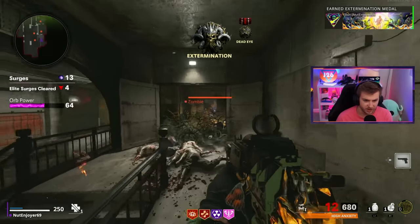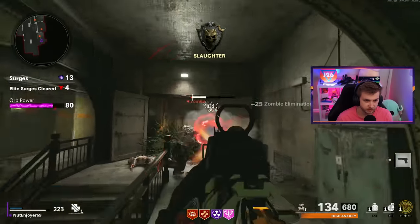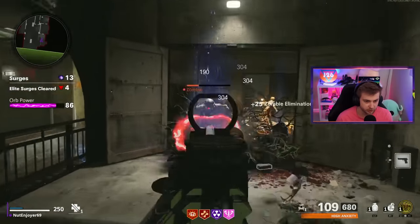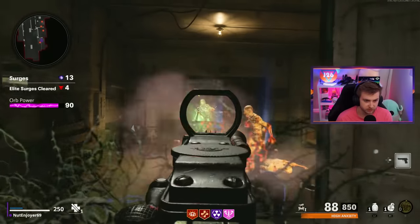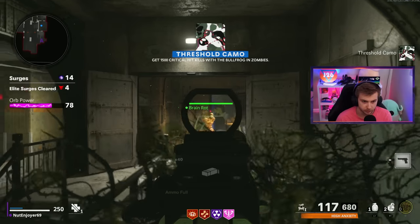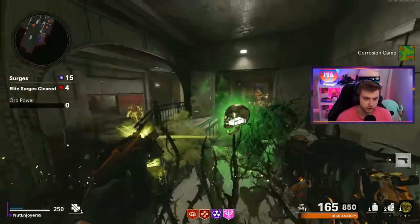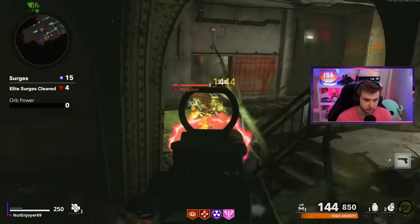So it took us about 50 minutes to get seven levels—six levels—I don't remember where we started: 43, 44, something like that. So not the fastest way to get some XP, but it's decent. And there's our 1500 crits—still need a thousand more. And we're starting to get our Jackrabbit camo kills done.